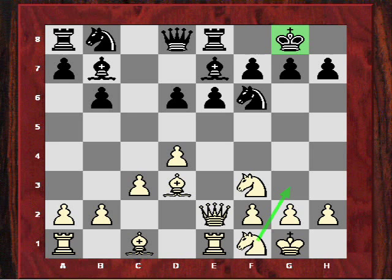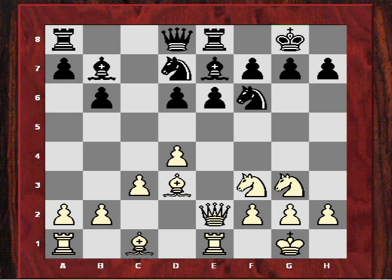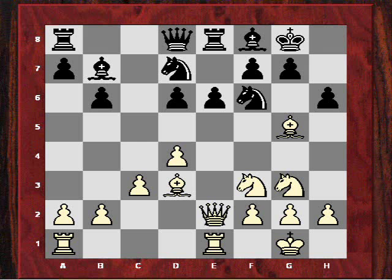The theme of the game — how the g-file has opened up — is quite vivid. After Nbd7, Ng3, black now played Bf8. White provokes a slight weakness by playing Bg5, which is quite an annoying pin, and the first weakness is tempted around black's king.